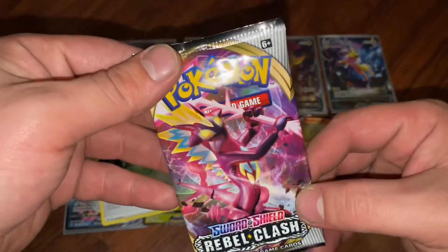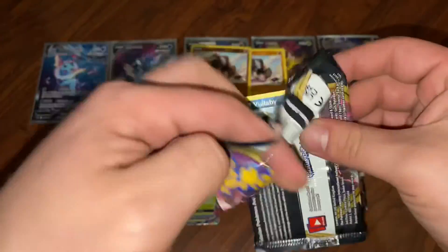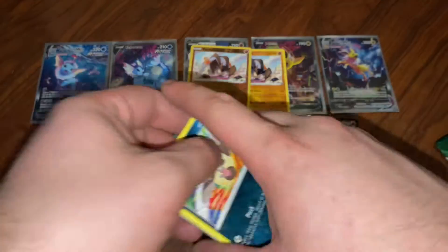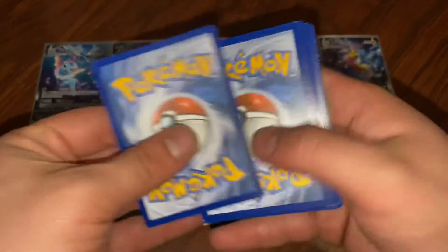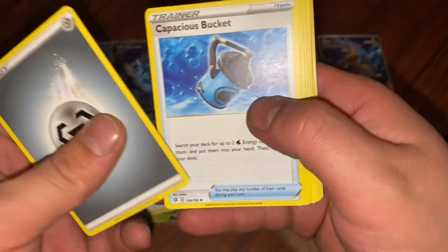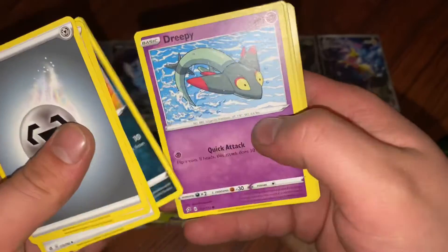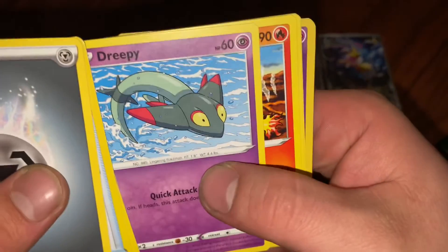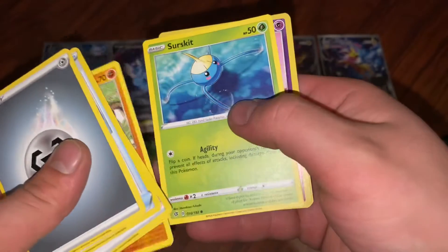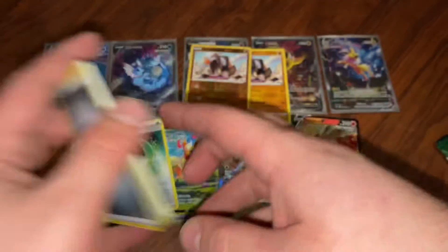We'll do some Rebel Clash now. Horror Energy, Palpitoad, Volbeat, Dreepy, Magmar, Yamask, reverse Milcery, and a rare Galarian Darmanitan.